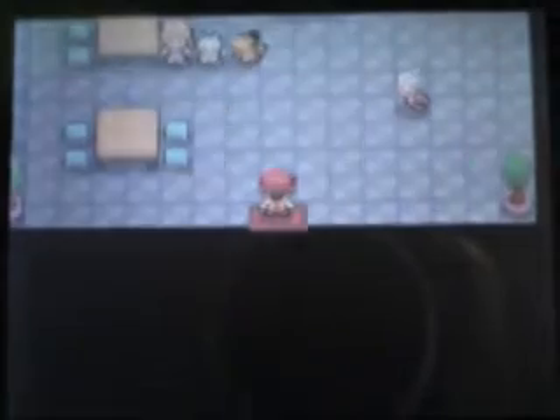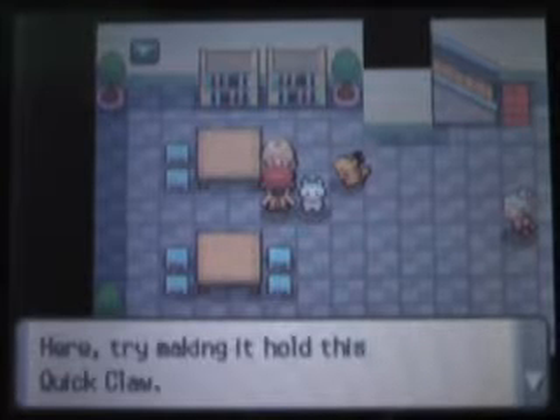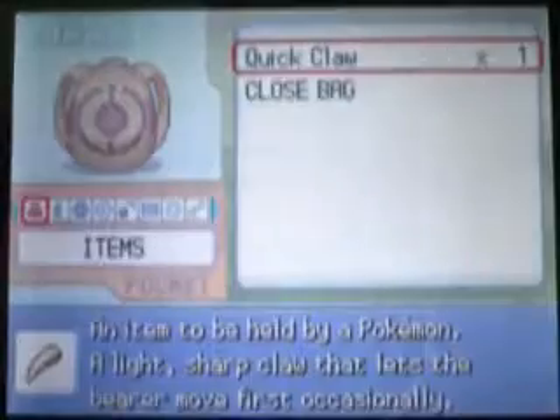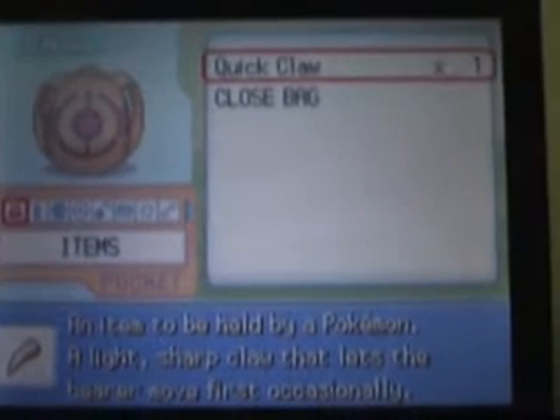This building right here — talk to a girl next to the two Pokemon walking around. She'll give you a Quick Claw. A Quick Claw is something you equip to a Pokemon, and it can make them move first occasionally.